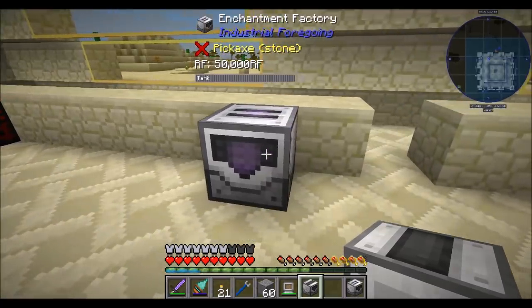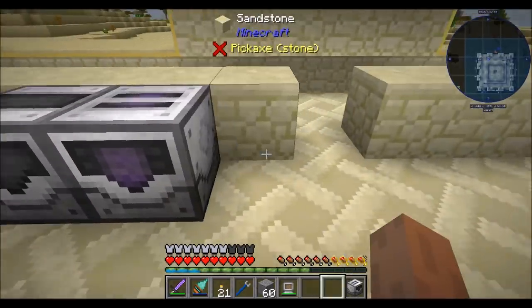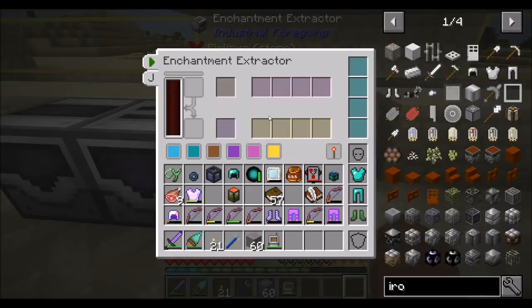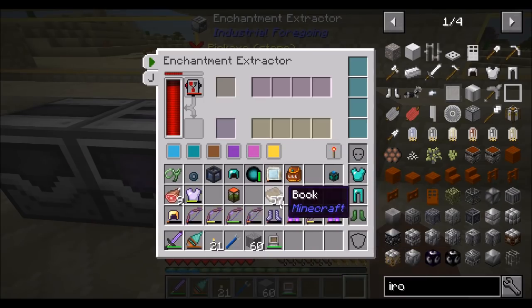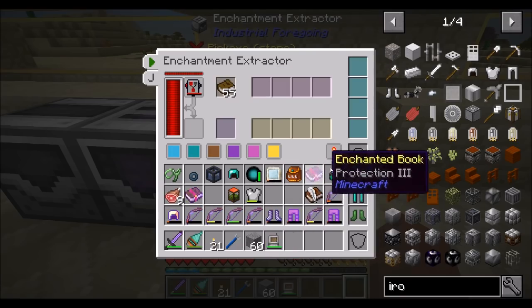The enchantment applicator and enchantment extractor — if I stick this item in here and put these books in here — neat, cool! So we just got protection three and unbreaking three extracted. That works.